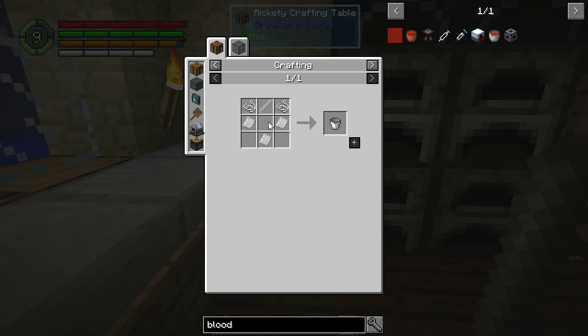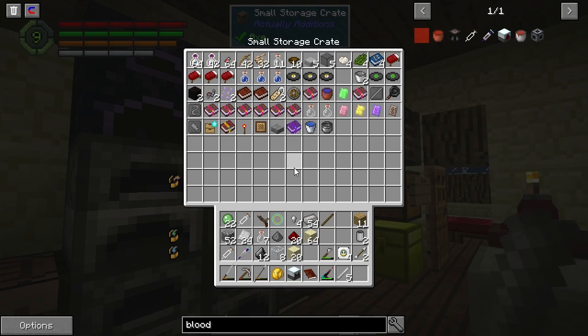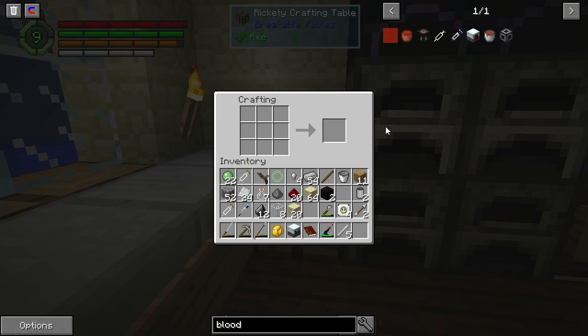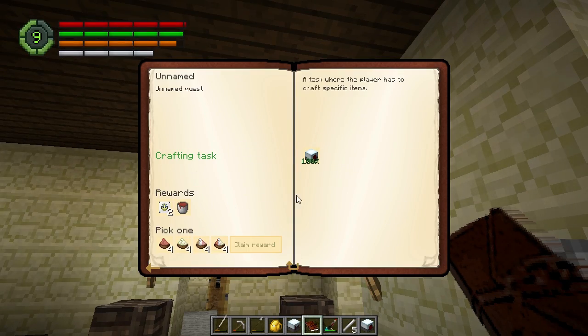This is all working beautifully. We are getting RF even though it's raining, which is cool — it's 440 instead of the other value. There's a Piezo modifier which requires redstone blocks and mica, but I don't think we've got any mica, so we're not going to do that right now.